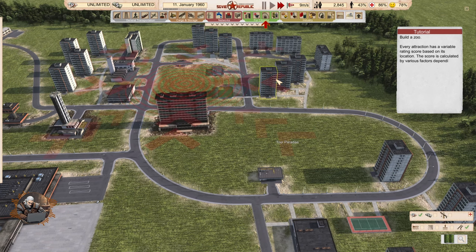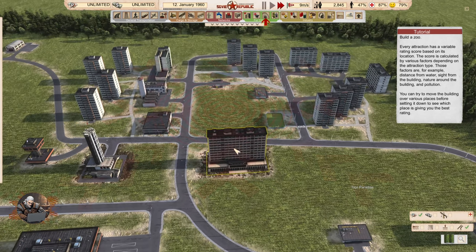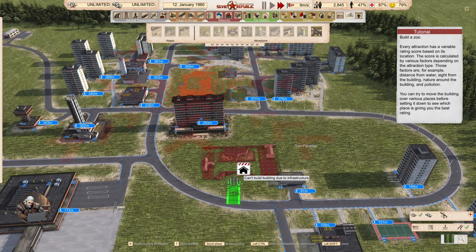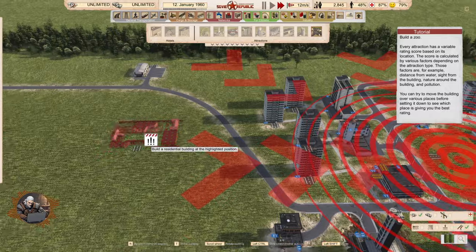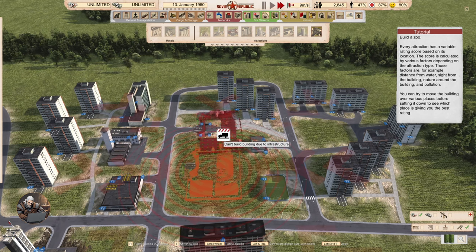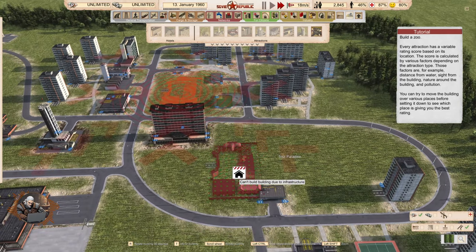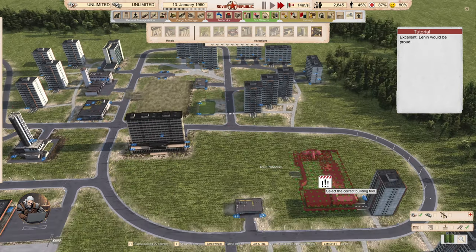Build a zoo. Every attraction has a variable rating score based on its location, calculated by factors such as distance from water, sight from the building, nature around the building, and pollution. You can move the building over various places before placing it to see which gives the best rating. Expected visitor score: 3.2.